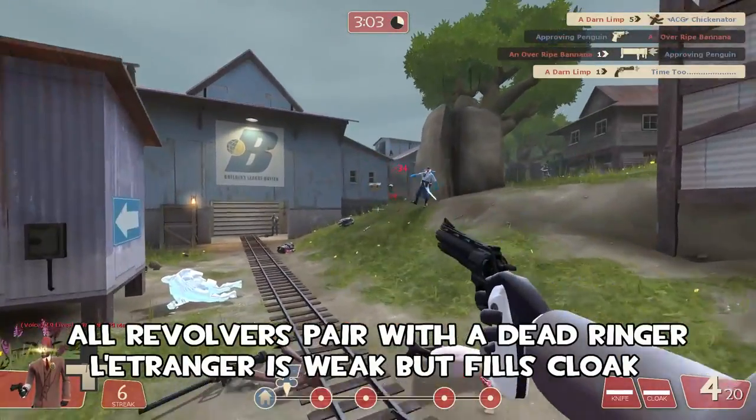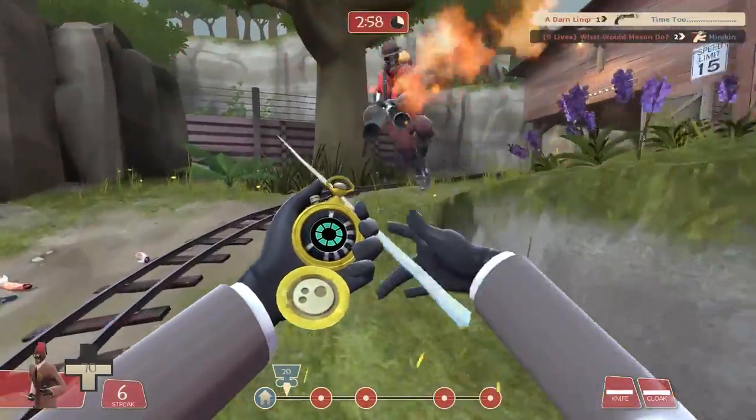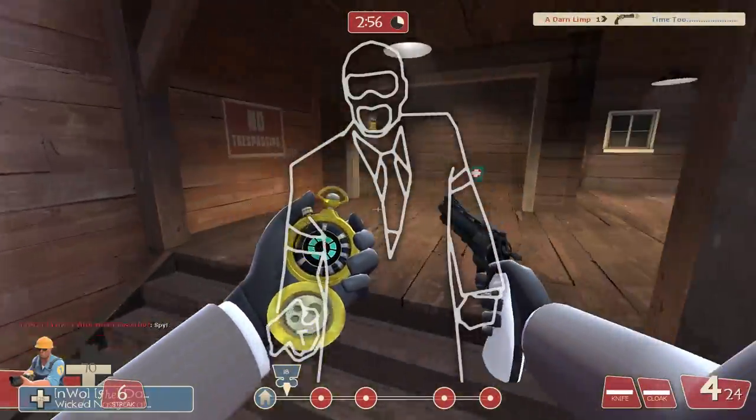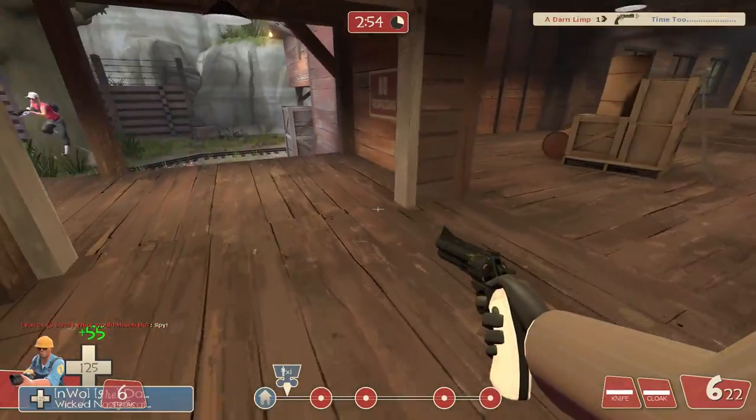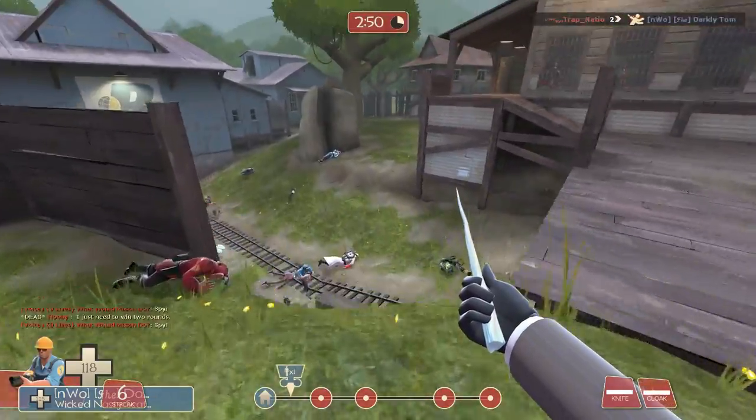Do not neglect your revolver. With the Spycicle and Dead Ringer, pairing it up with any of the strong revolvers from the default to the Ambassador is a great idea. Sitting back and shooting the enemy down is wonderful — then you can pick and choose when you want to run and when you want to go in deeper.